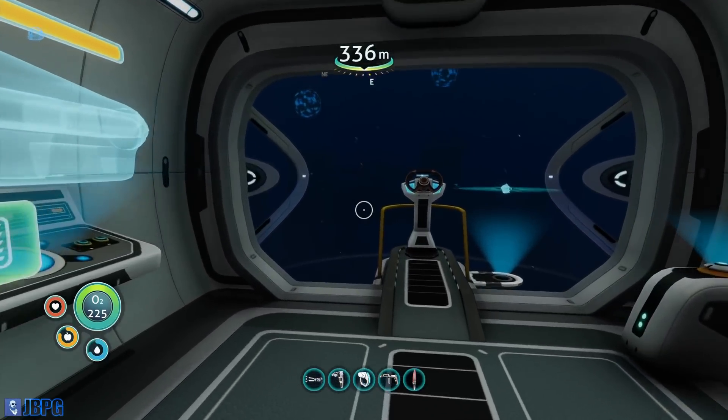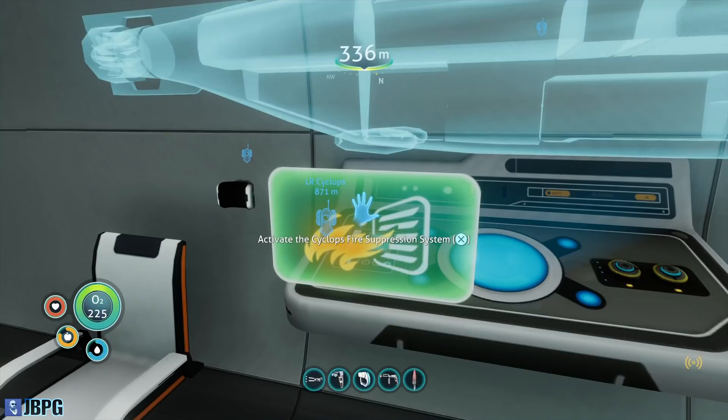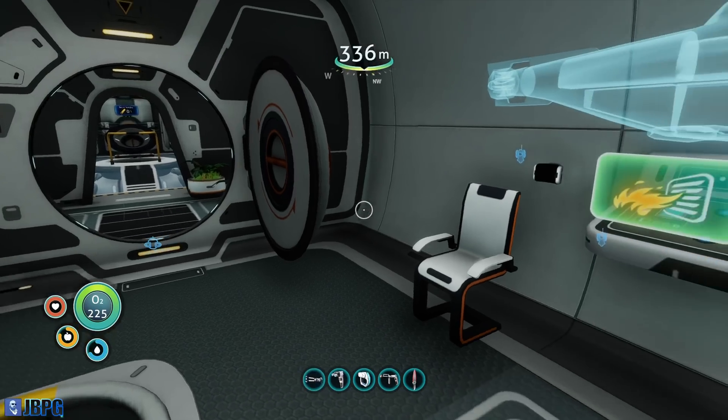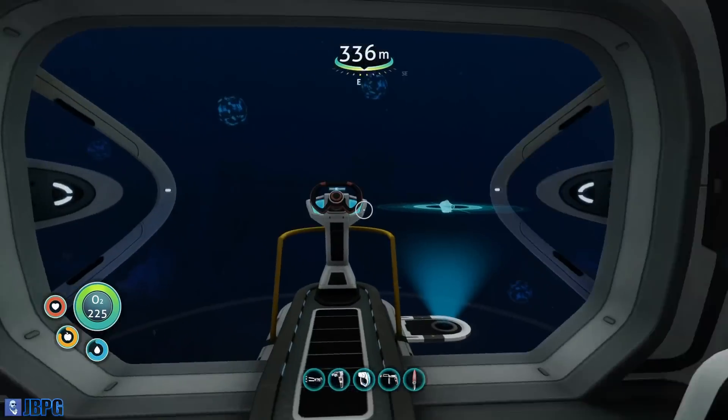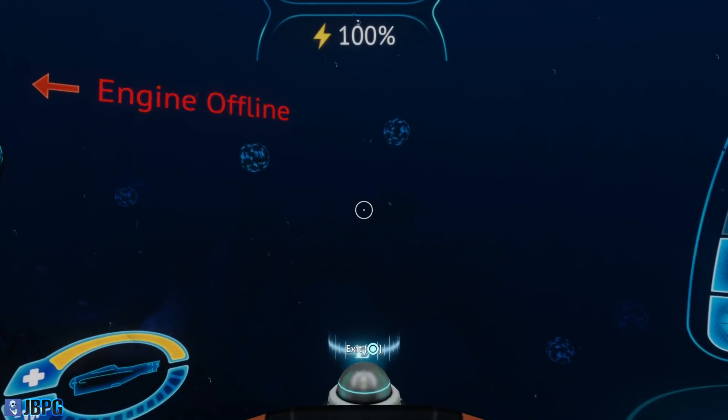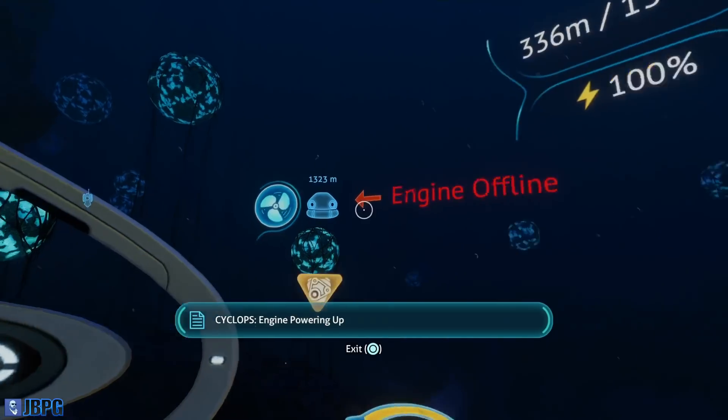Let's head off. Oh look, there's my fire suppression system — I've not actually seen that there. I kind of want to start a fire just to see it in action. We won't. We are going to head back to the Lost River.